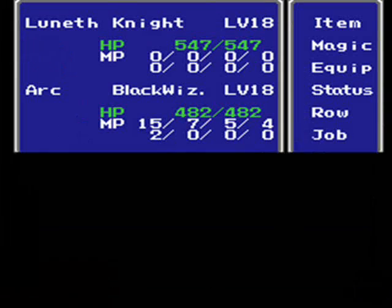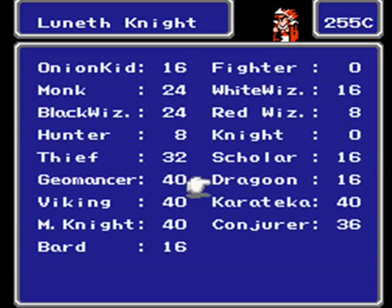We got lots of new job classes from the water crystal! First, the Geomancer — basically the Mog of the game. You know Mog from Final Fantasy 6, the Moogle? It's basically that — you use the terrain to your advantage in battle to damage enemies. I honestly never use it. Then we have the Dragoon — out of the entire series, the Dragoon is definitely my favorite job class!